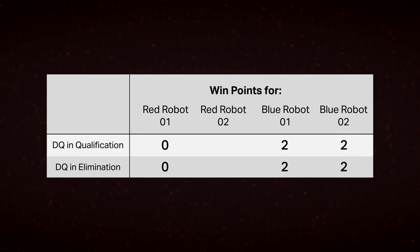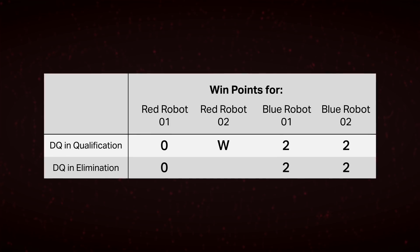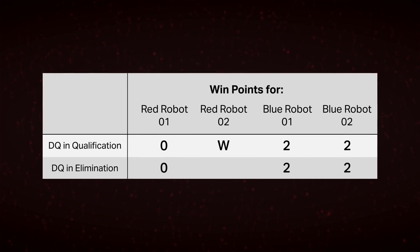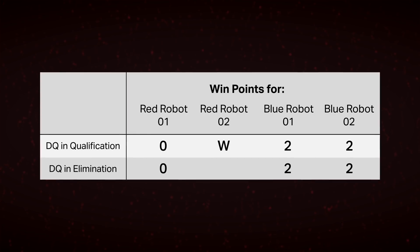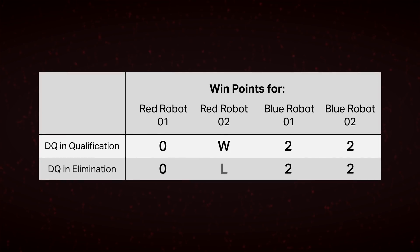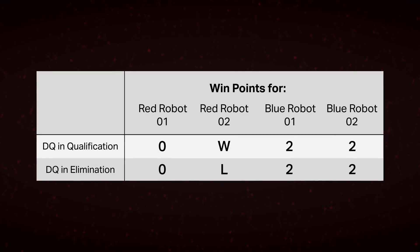If this was a qualification match, the Red Partner would also receive two win points, since it would be unfair to penalize a team for the actions of their randomly paired partner. However, if this was an elimination match, then the entire Red Alliance would be DQ'd, receive a loss for the match, and be eliminated from the best-of-one tournament.